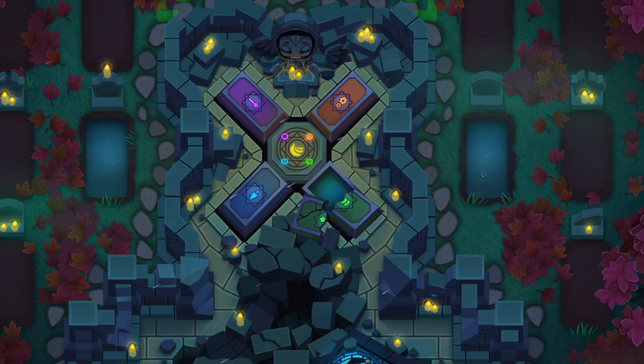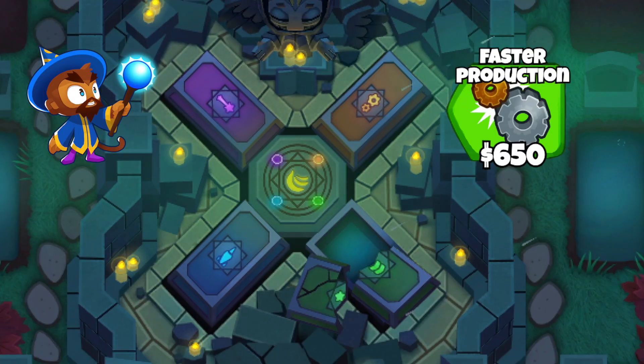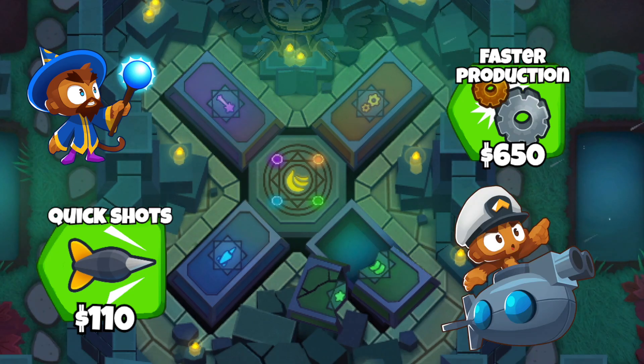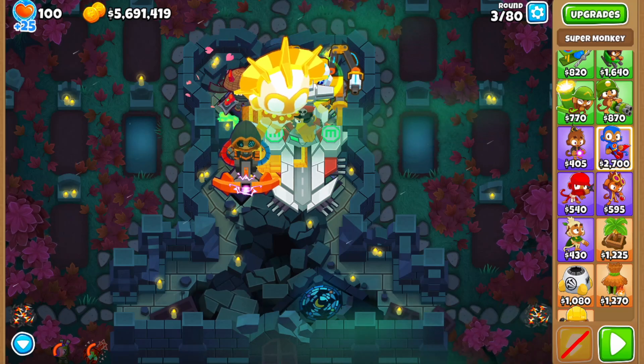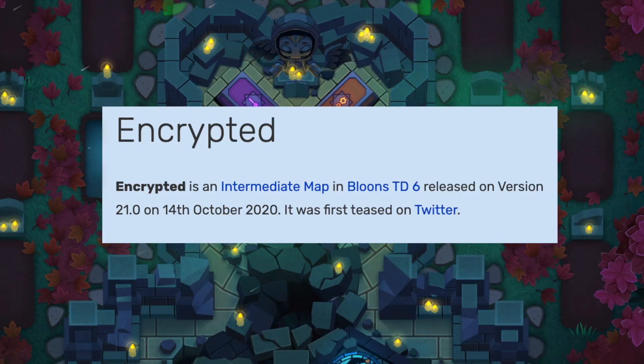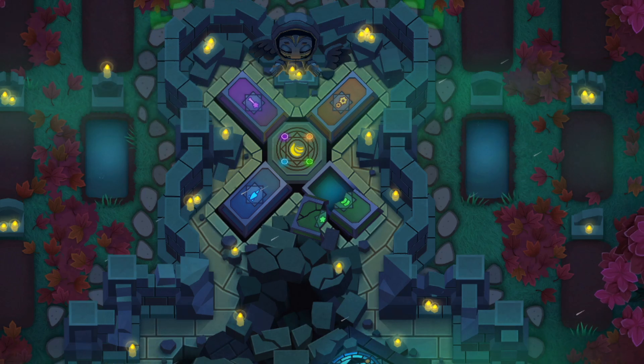Question number three: is the map Encrypted just a troll? It's called Encrypted, which points to something hidden. It has a summoning circle in the middle, and all of the pedestals have icons from different upgrades. People have been trying different things like summoning a VTSG, getting a paragon on each of the spots, and many other combinations. But after over two years since the map was released, nobody has been able to figure out what the catch is. Is this the biggest troll or the best kept secret in BTD6? It would be really cool if there's actually something to be found.